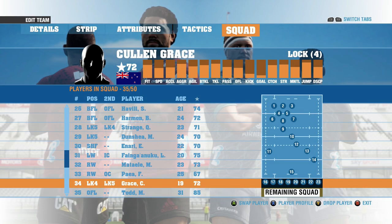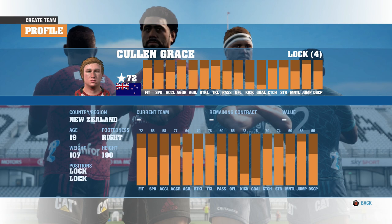When we go back into the main menu and go to the Crusaders, you will see that Cullen Grace has been added to the side as well. There is Cullen Grace — he is at the Crusaders and he is 72 rated.